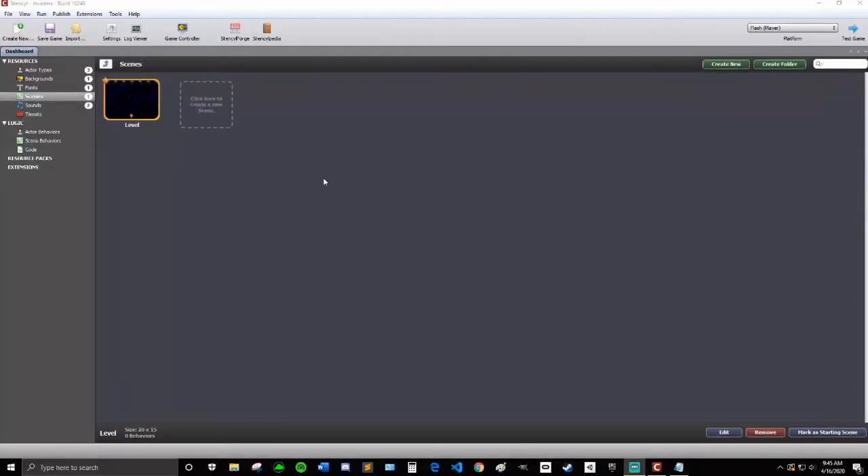Hey everyone, John here, and today I'm going to show you how to add some more features to our Stencil Space Invaders game. The first thing we're going to do is change how the core gameplay works a little bit. Instead of just having a set number of enemies, we're going to make the enemies spawn and come down towards us, which will make the game more fun and less of just a physics test.